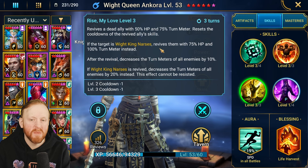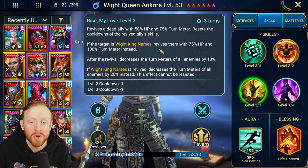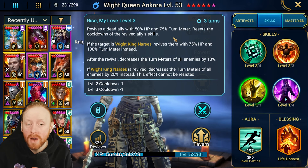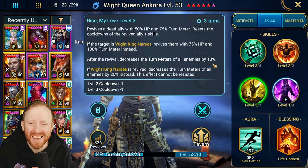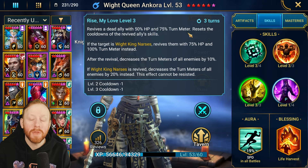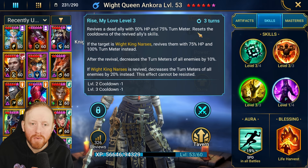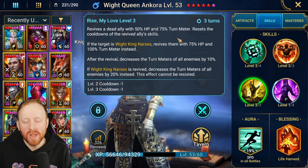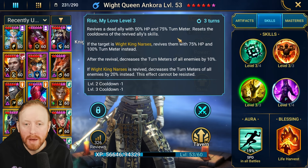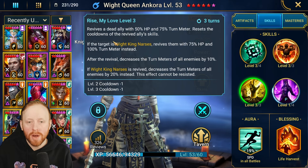If she revives the King, he gets about 25% more turn meter and 25% more HP. After the revival, it also decreases the turn meters of all enemies by 10%. Most importantly, it resets the cooldowns of the revived ally's skills. If anyone has used Godseeker Eerie in Sand Devil, you know how powerful this can be — it's very, very good.